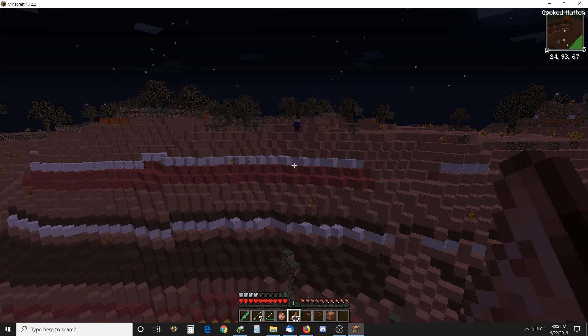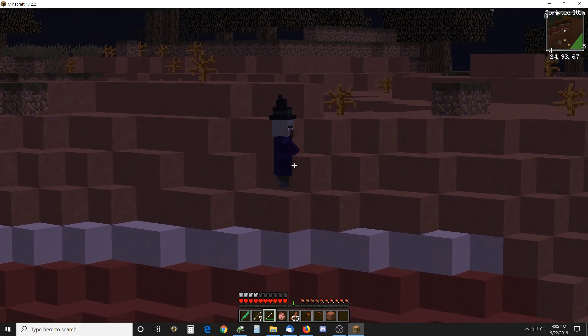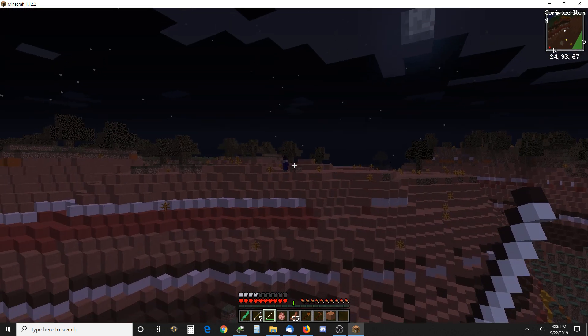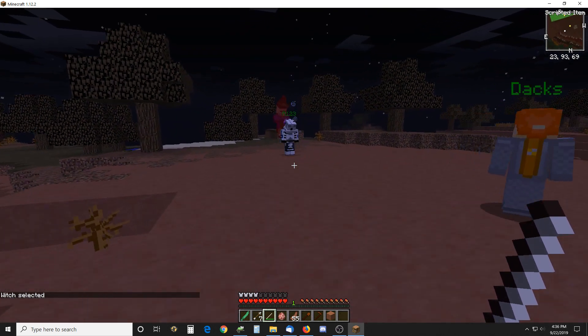Hello there. Here is a video on a scripted item that you can select somebody and move him around. Move him there and this guy will kill the witch.